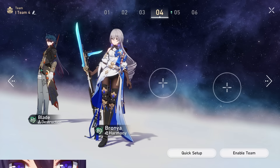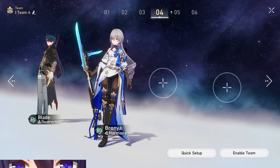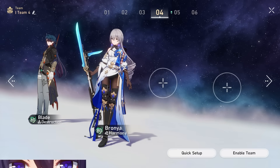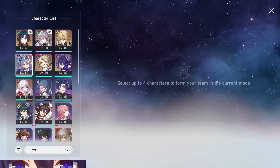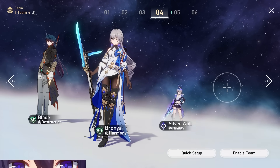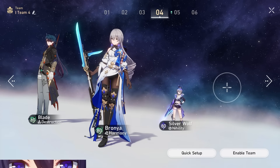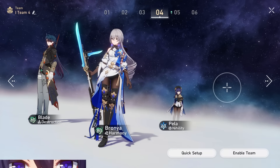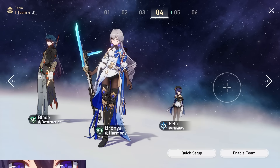Bronya is going to be Blade's best partner right now, until we get a character that just straight up increases a ton of max HP or can throw some damage bonus his way for being low HP. What he can also benefit from is debuffs, which is why Silverwolf is going to be another one of his best partners — so you just give him the double Bronya setup here. Because Silverwolf lowers enemy defense, it doesn't matter if Blade scales on attack or not — when the enemy's defense is lowered, they're taking more damage. Same applies to Pela. If you are against enemies that are weak to ice, you can use Pela with Blade and Bronya and get a lot more damage out of Blade.